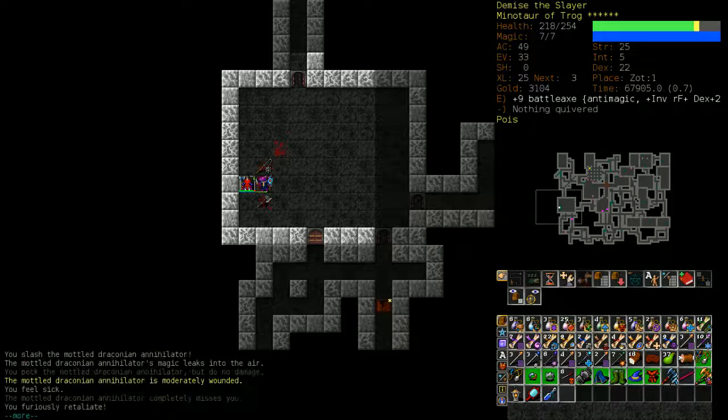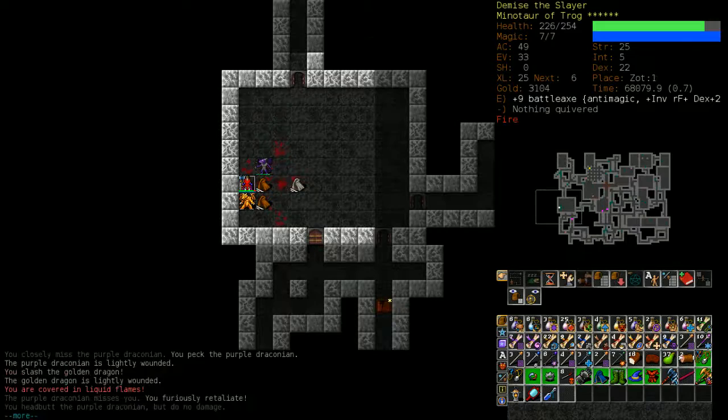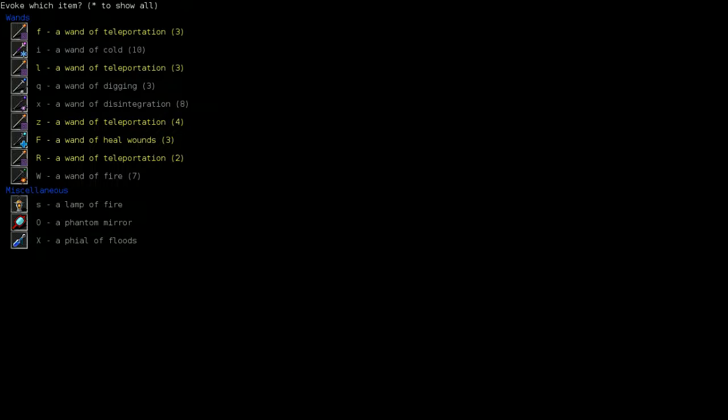Regarding orbs of fire — I can't stress how important it is to treat them as if they are going to kill you in one hit. You never want to be facing two orbs of fire, or an ancient lich at the same time. You want to be hasted, mighted — whatever possible buff you have available, it's important to have it.